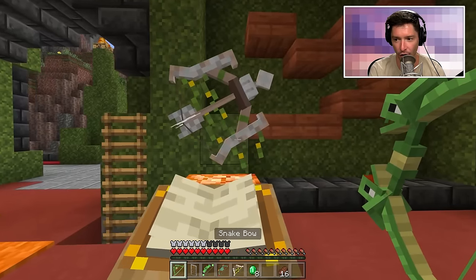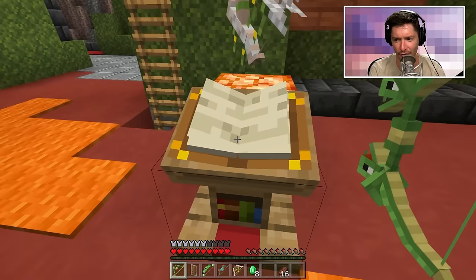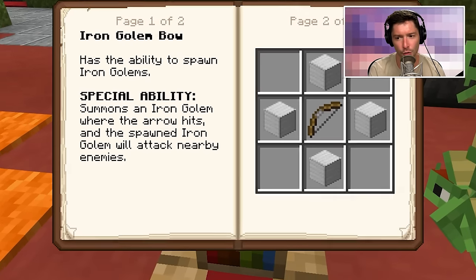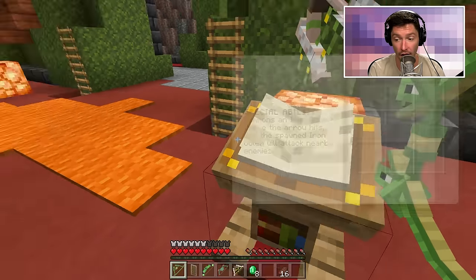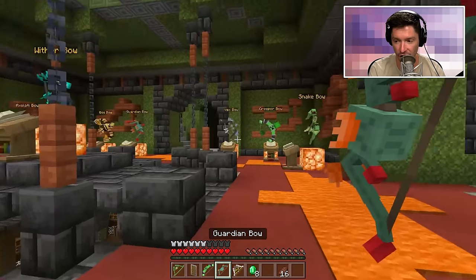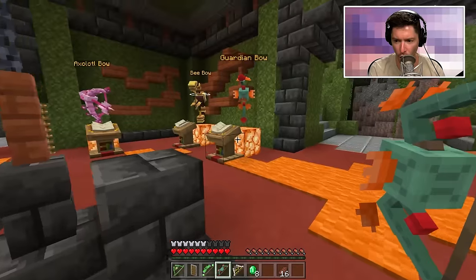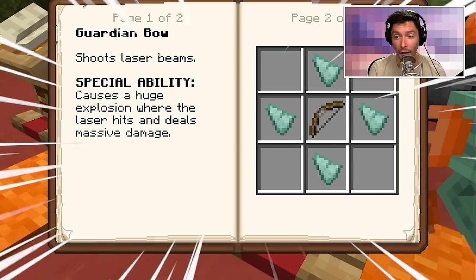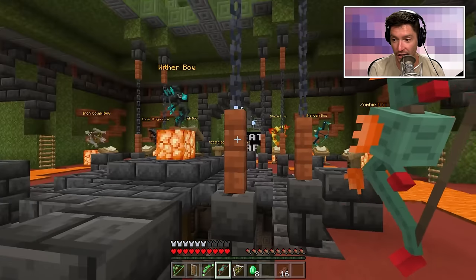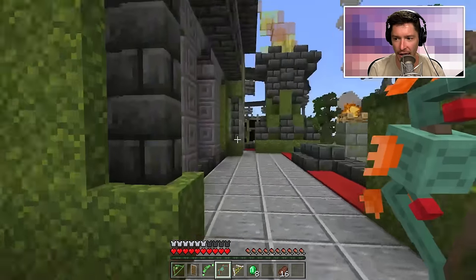The iron golem bow — that's what that looks like — it's kind of coming right out of his forehead. This will summon an iron golem where the arrow hits, and it'll attack nearby enemies. I also have the guardian bow, and there's a hole in the floor I gotta avoid. The guardian bow shoots laser beams — that is amazing.